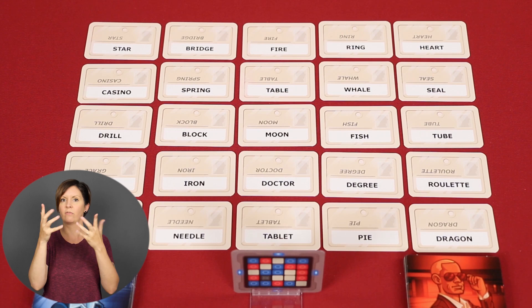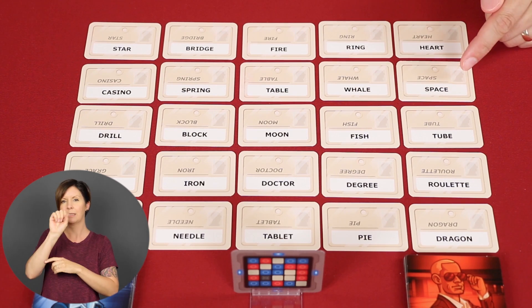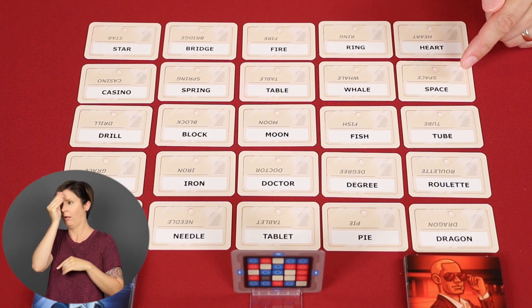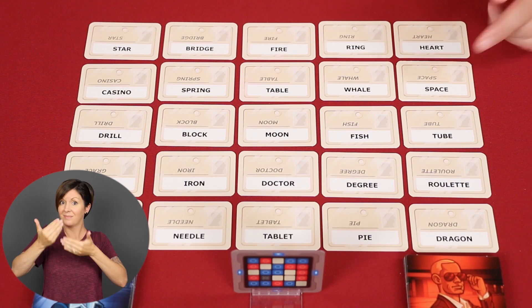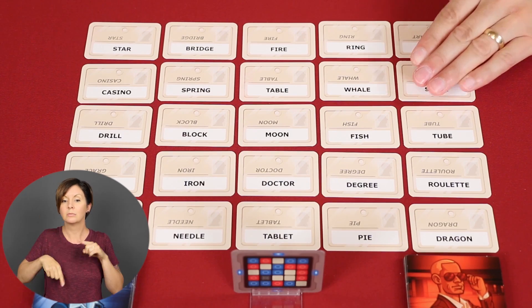The clue must be one word, and it can't be any of the words already on the table. For example, I couldn't give 'space' as a clue in this situation. However, as the game goes on some of the words will get covered up, and once they're no longer visible you could then use them as a clue. You also shouldn't lead your team by saying things like 'this clue is really out there' — just say the clue, say the number, and leave the rest to your team. A little later we'll talk about some of the other rules about what kind of clues you can and can't give, but let's move on for a moment.